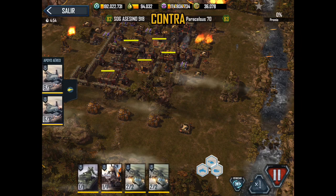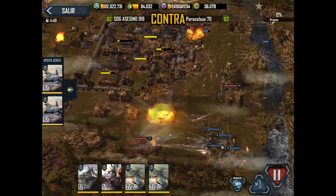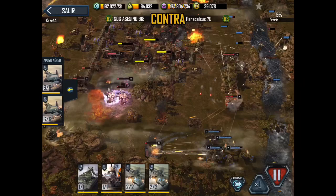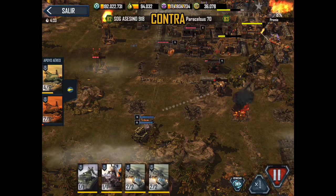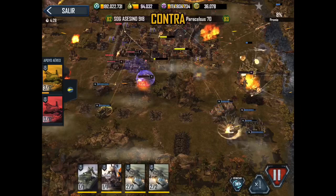Hello guys, this is your boy Asasino. I'm gonna show you how to beat this guy really easy. I drove my strikes right on top of the Kodiaks and I put two Osiris right behind my fox, so that will kill the enemy's fox really easily. I have a Juggernaut and the 3D on the other side, getting rid of turrets, buildings, and defenders.